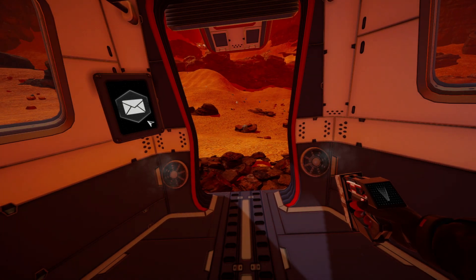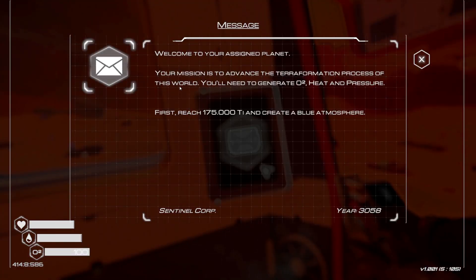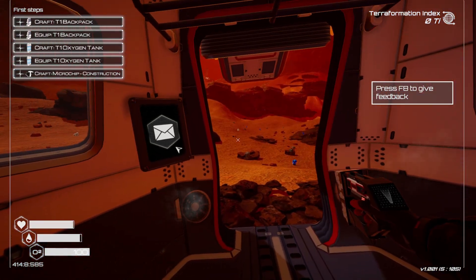Here we are in Planet Crafter 1.0. Welcome to your assigned planet — your mission is to advance the terraformation process. You'll need to generate O2, heat, and pressure to first reach 175 Ti and create a blue atmosphere. So first things first, here's what you want to do when you start out.